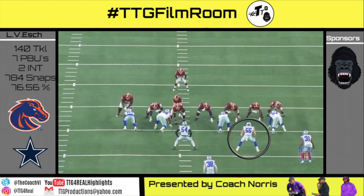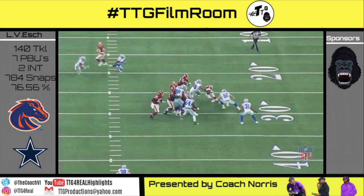Unbalanced right, 12 personnel, ISO 50 shade. Vanderesh scrapes over the E-gap — the open space — because both tight ends are combo blocking Gregory and forget about Ken, the second-level defender. He then meets AD in the backfield.